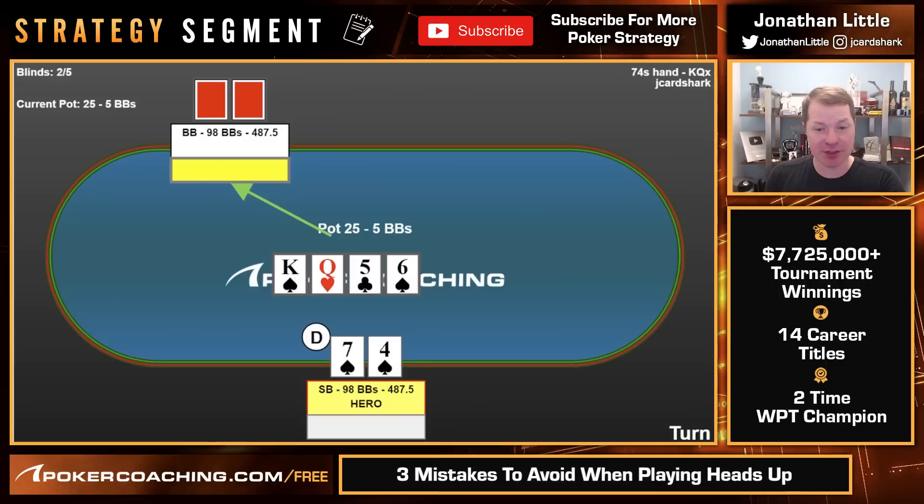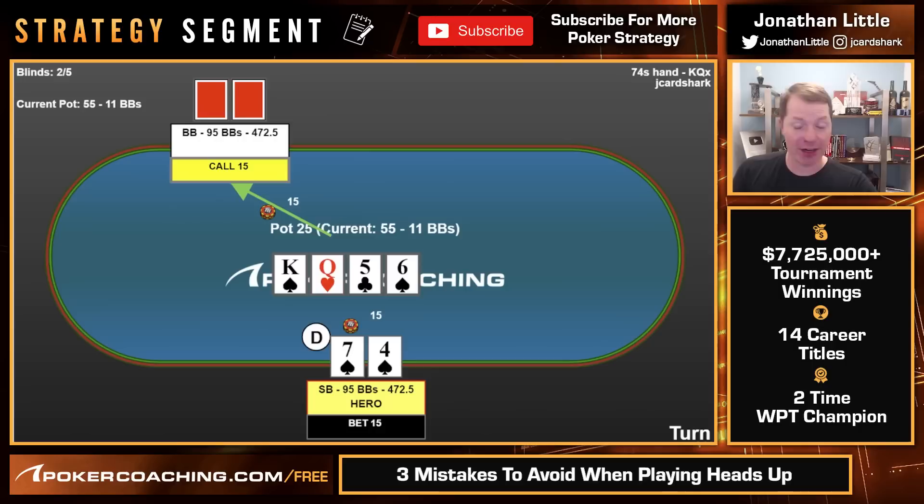Check-check. Turn's a six of spades — that's good. They check, and we are now definitely going to bet. We use a $15 bet — make it $25 — and they call. We're probably going to be bluffing this river. They're always going to call us with a king and probably a queen, but if they have a hand worse than that, they're usually going to end up folding by the river. River's a two, we have nothing.